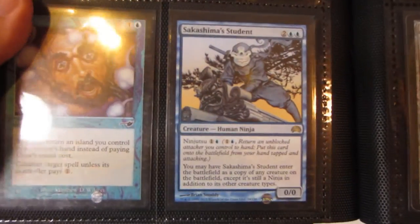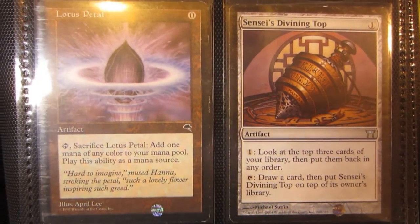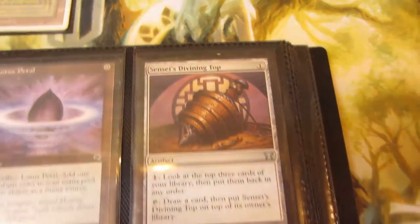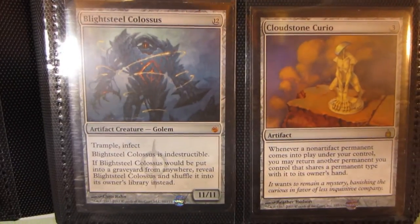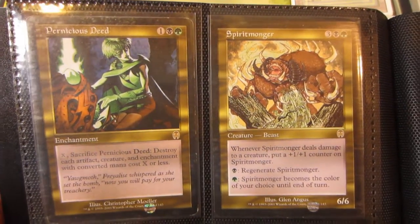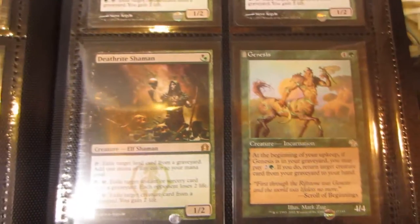Here is a foil near mint Daze, and there are two normal Dazes and a Sakashima the Student. Here's a slightly played Lotus Petal, a slightly played Sensei's Divining Top — just a white nick up at the top. This is a slightly played Blightsteel Colossus and Cloudstone Curio. We have a slightly played Pernicious Deed, Spiritmonger, Frost of the Unseen, and Garruk Relentless. I have three Deathrite Shamans and a Genesis.